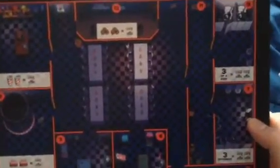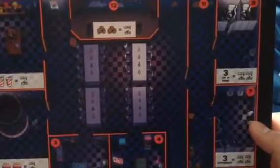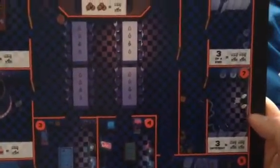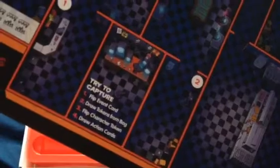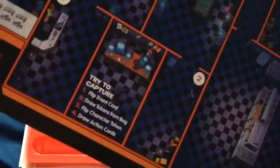And here's the board game. That's where the show stage is right here. There's the dining room, the restrooms, and here's the kitchen, and there's the office. It says: to capture the guard, one — flip event card; two — draw tokens from bag; three — flip character token; and four — draw action cards. It's really cool, isn't it?